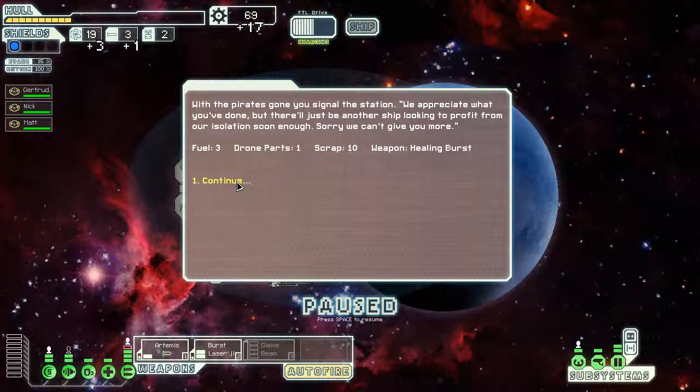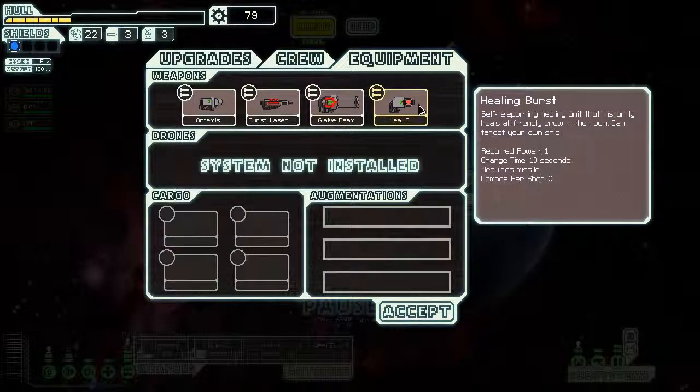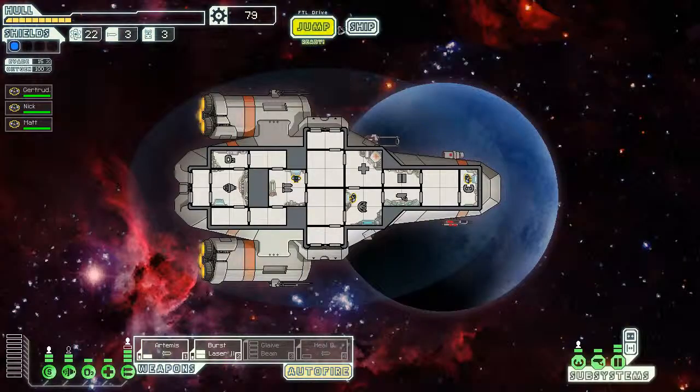With the pirates gone, you signal the station. 'We appreciate what you've done. There'll just be another ship looking to profit from our isolation soon enough. Sorry we can't give you more.' But that's good — we've got an actual weapon: Healing Burst, and some more scrap. Let me have a look at this weapon. Self-teleporting healing unit that instantly heals all friendly crew in the room. Can target your own ship. Interesting — I'll have to try it out. Anyway, let's jump — we've got enough time, the rebels aren't quite there yet.